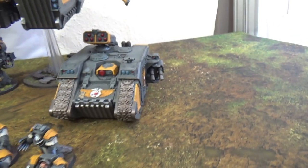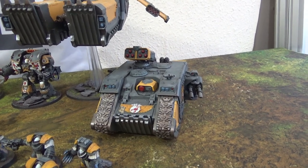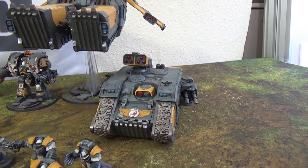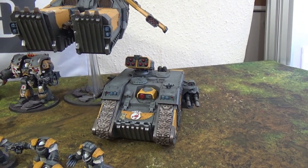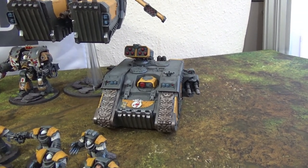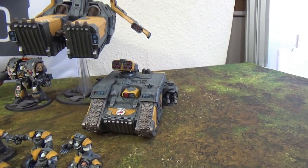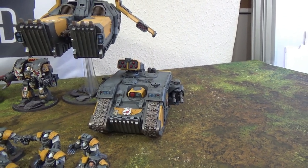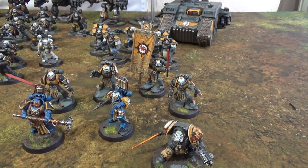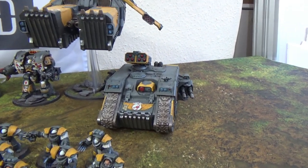We have the Land Raider Helios, which was actually patented — well, designed — by the Red Scorpions. It was one of their ideas. The slight difference from the standard pattern is the Helios launcher on top, which is a non-line-of-sight firing Whirlwind launcher. Obviously you've got your twin lascannons on it, but no heavy bolter because the space is taken up by the launcher. The only downside is it's only got a six-man capacity, but I typically took a small honour guard squad with maybe Severin in it to come out and smash the enemy lines if it drove forward.